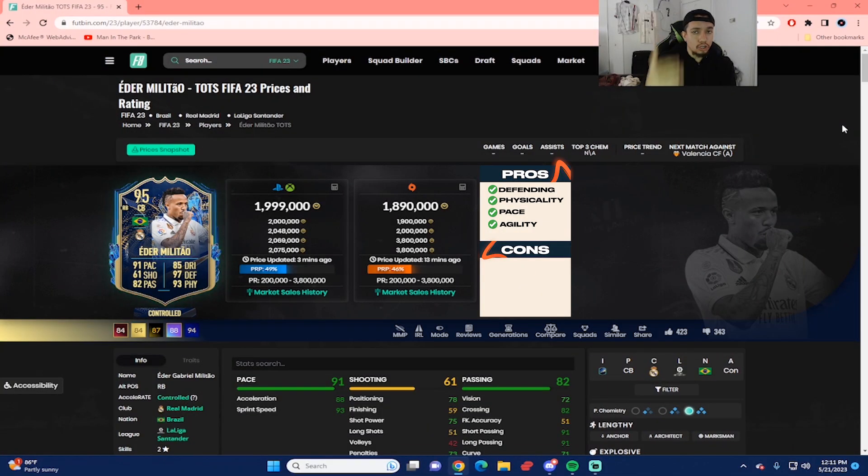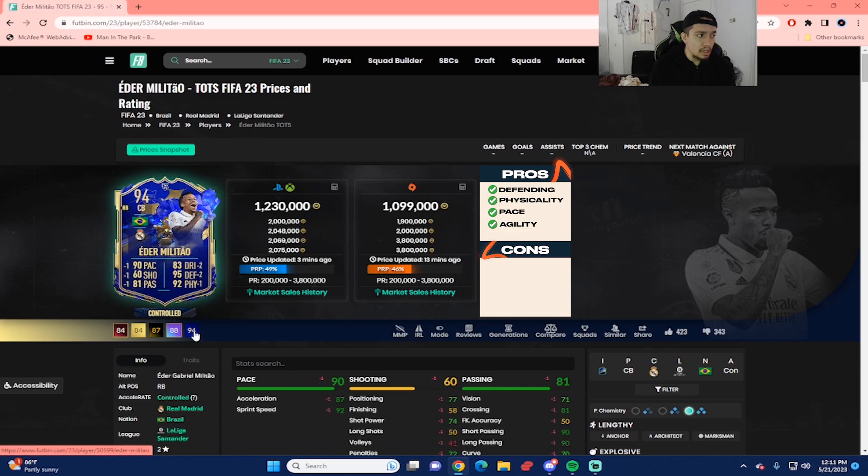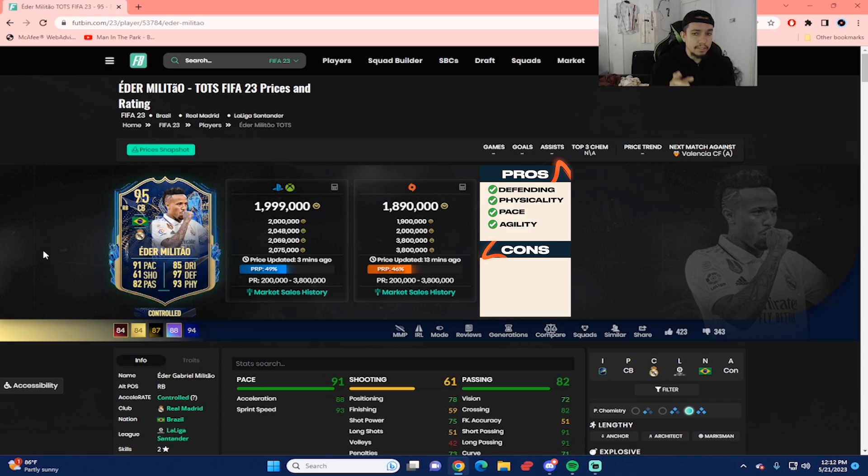Alright guys, that concludes the player review for 95-rated Team of the Season Eder Militao — coming around 2 million coins by the time I drop this video, 1.9 on the PC market. Now comparing this 95-rated Team of the Season to the 94 Team of the Year, you get mainly plus ones on pace, passing, shooting, and physicality, and a plus 2 on defending and dribbling — which is pretty decent I guess.